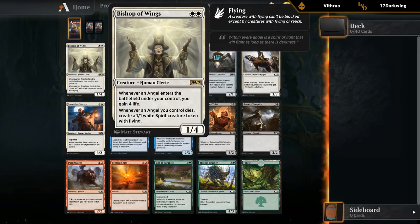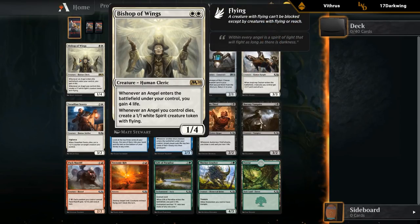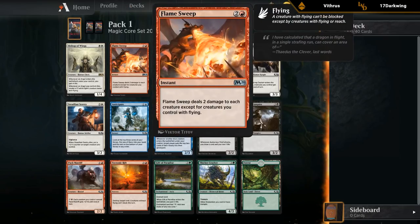Our rare is not amazing — Bishop of Wings. It has a little bit of synergy with the three-mana uncommon angel that we can realistically get in a draft, so this is not going to be an amazing card. Flamesweep is pretty decent, can potentially catch the opponent off guard and give you a nice sweeper, and it's also pretty splashable with just single red.